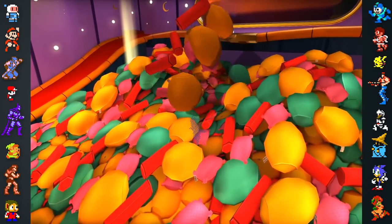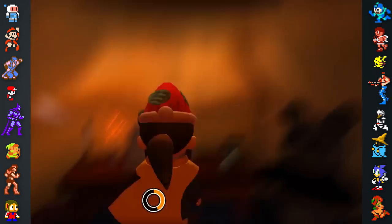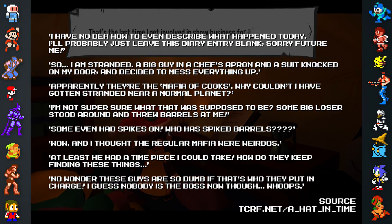In the spaceship bedroom, there's a secret pillow fort containing Hat Kid's diary. Players can only read the diary entry for the previous mission, and the diary becomes inaccessible after the player unlocks Subcon Forest. However, there are inaccessible diary entries for earlier missions.